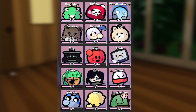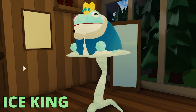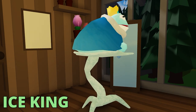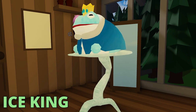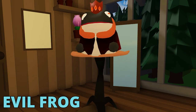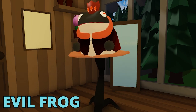The first skin is Ice King — it's a recolor common skin for Frog King. He has a little bit of particle effects that showcase how cold it is and all the ice. It's actually quite a nice skin for Frog King. The other Frog King skin is called Evil Frog, and it's a rare skin.